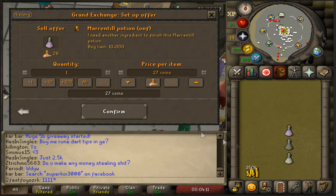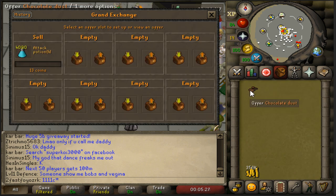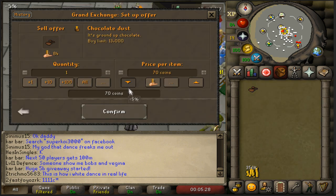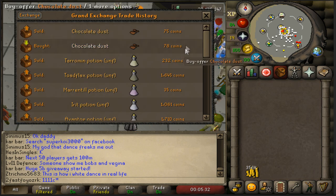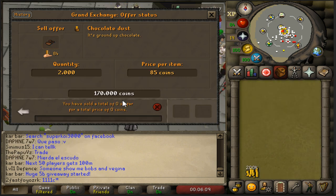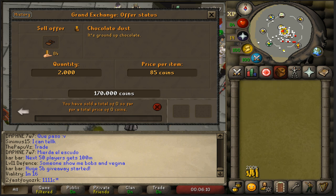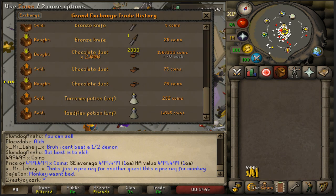It looks like we might currently be able to flip chocolate dust for a decent bit. They sell for only 75, so there's only a three coin margin and they usually sell for about 80 coins. It's not a crazy margin, but we probably just made about 14k and it might take a couple minutes to sell.